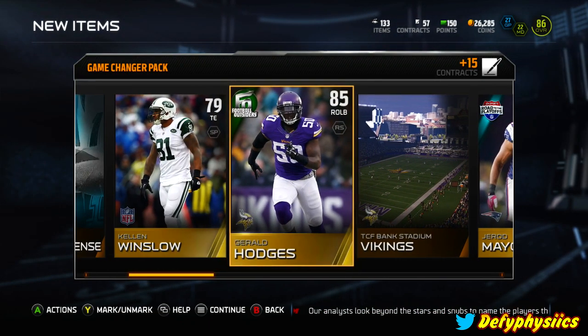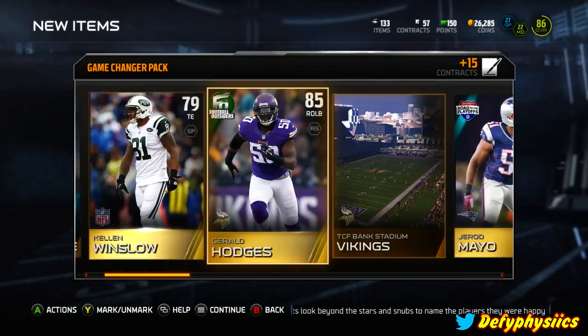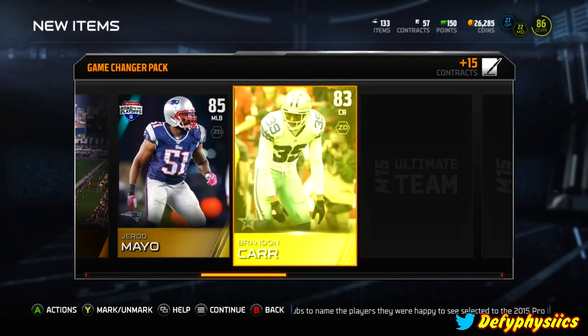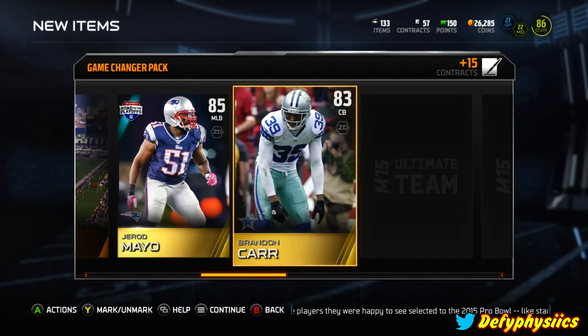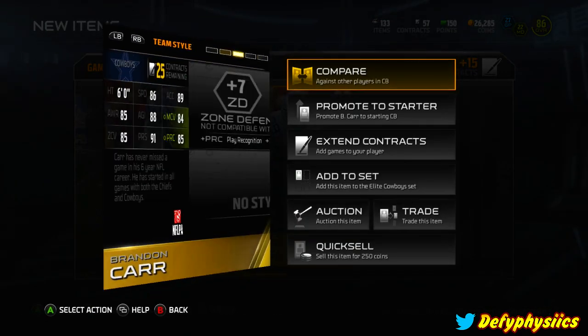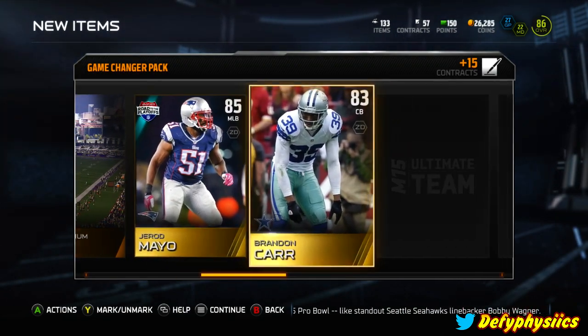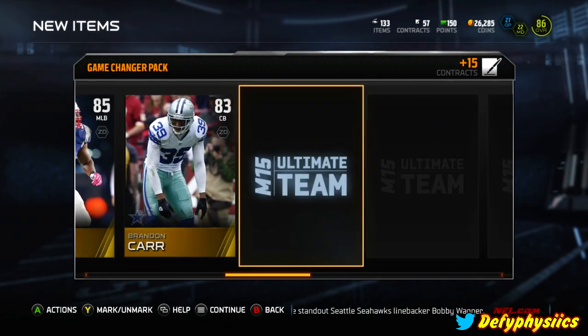Another Gerard Mayo, so we got two really good pickups so far. The gold badge is somewhat of a decent pickup. We got Brandon Carr as a corner - he's not too quick at all really, but definitely going to get something back for him in an auction.